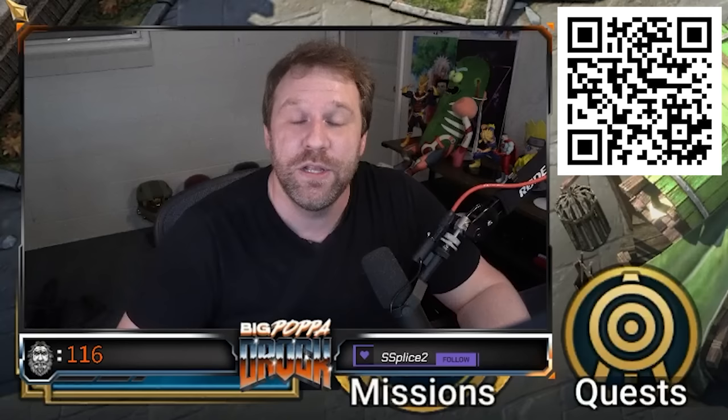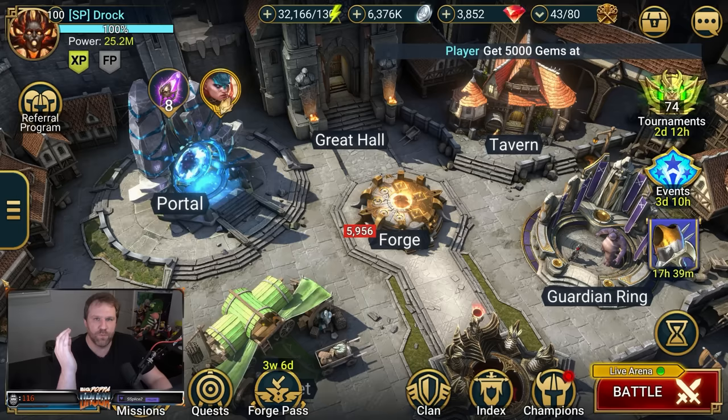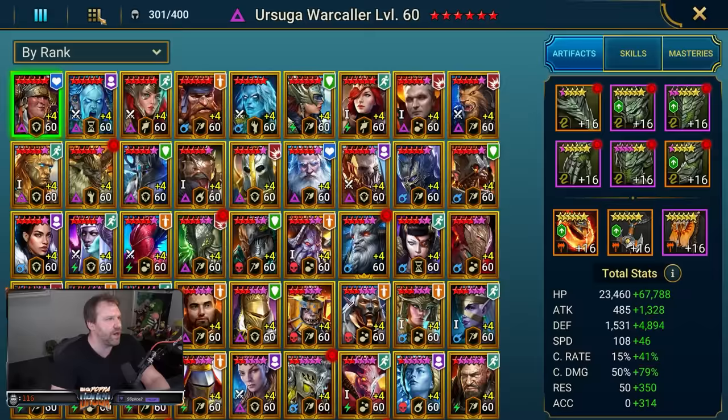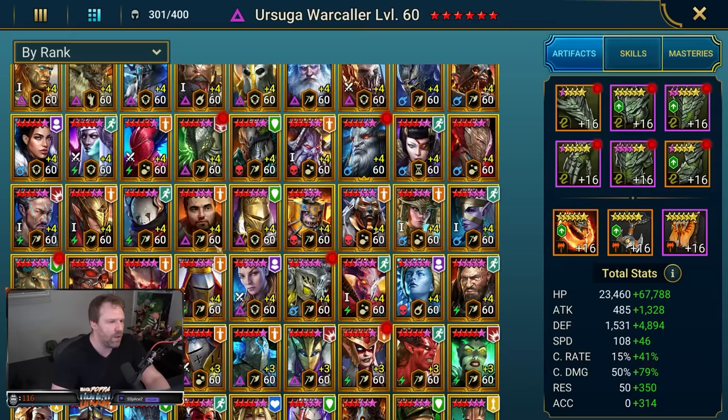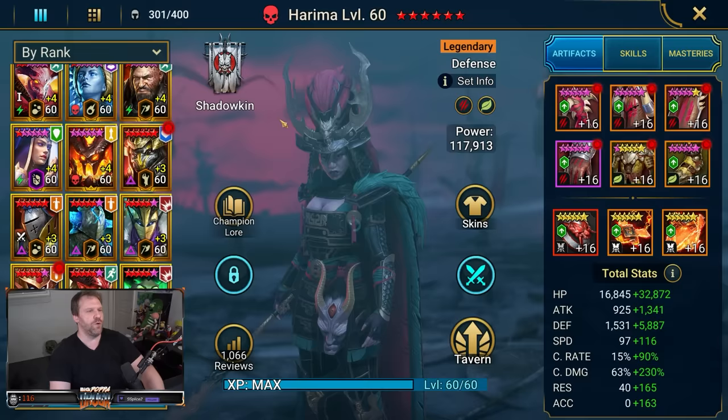Now back to Harima. She is just so freaking awesome, and if you have her you've probably already used her in live arena because she is a monster. This is my Harima — plus two, fully awakened, absolute monster. You'll see that I have Savage on her as well as Divine Speed. I'd recommend building her in Savage or Lethal because she hits like a truck and you want to do as much damage as possible.